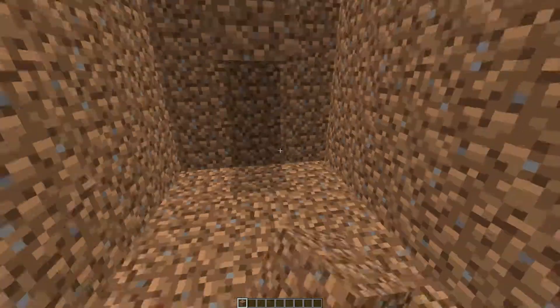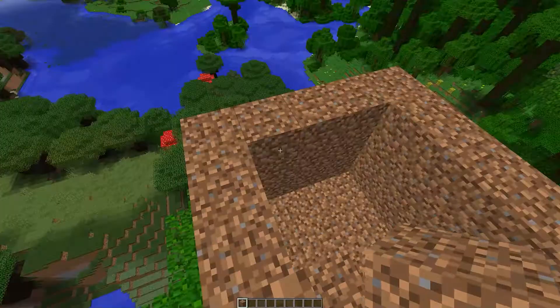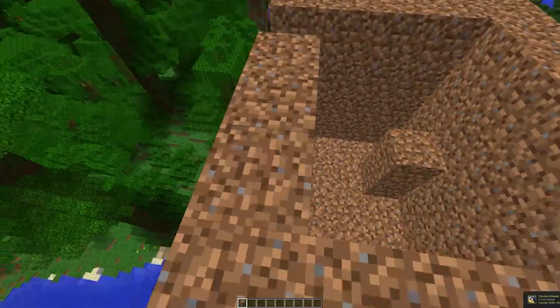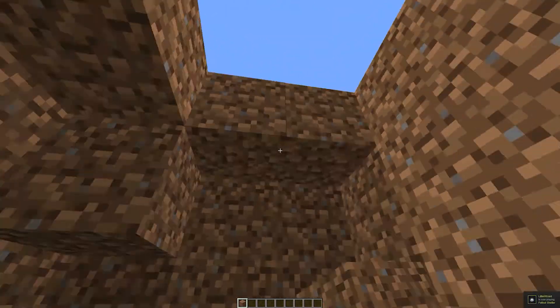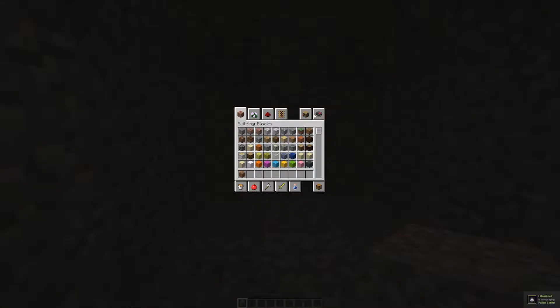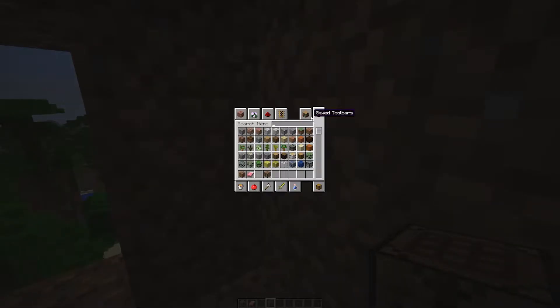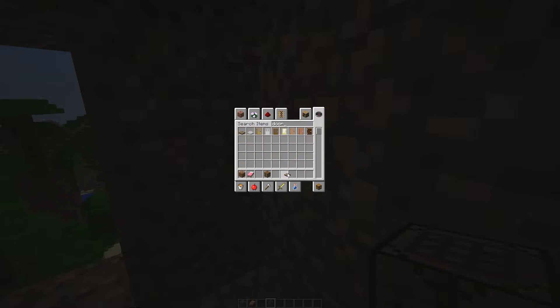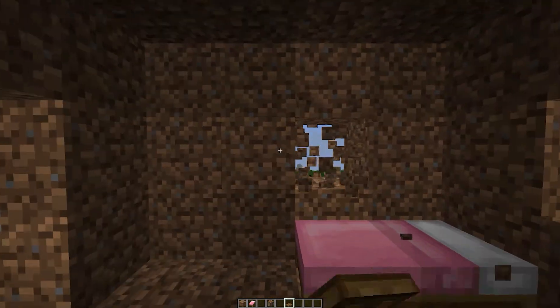Now we're gonna make a roof — oh, I fell down. So we're gonna make a roof. Don't forget the door, and get a bed — pink because it's gold — and a crafting table. That's all you need to survive. Don't forget the door. There we go, now you have yourself a tiny house.